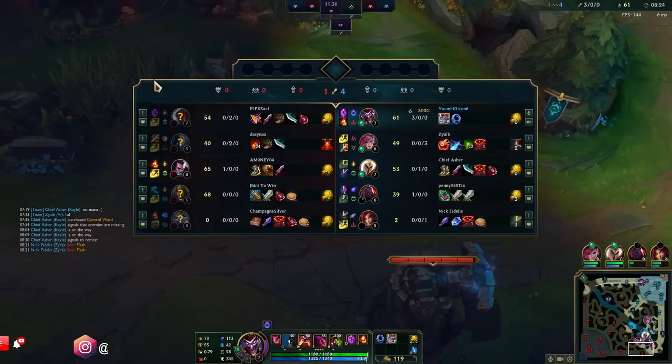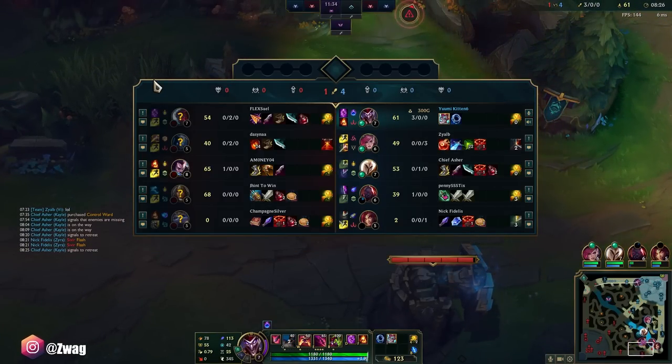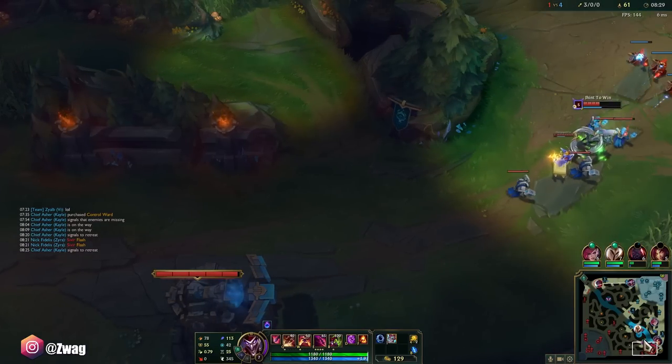The scary thing about their team is if they get a few kills they get out of control quick. But if they don't get any kills, they spam the FF vote.